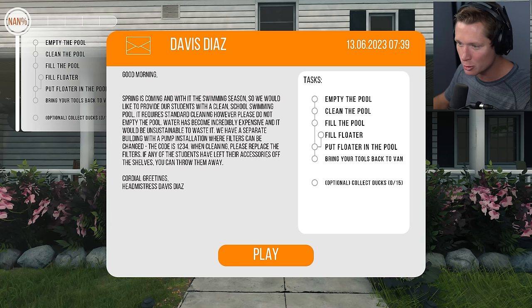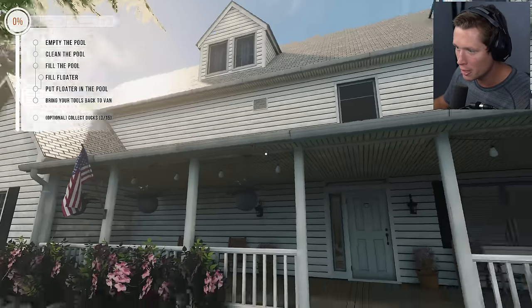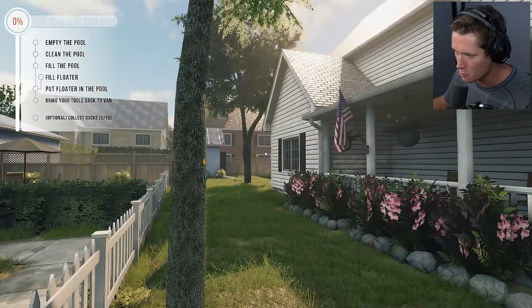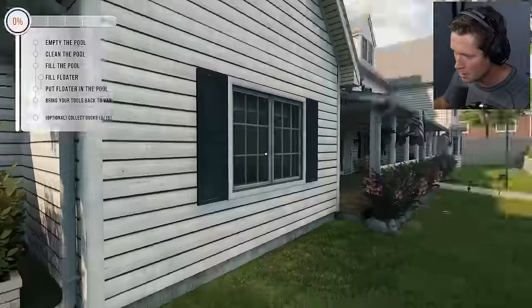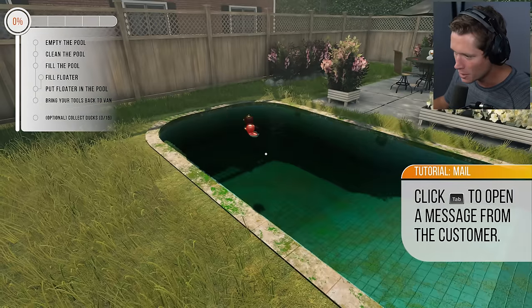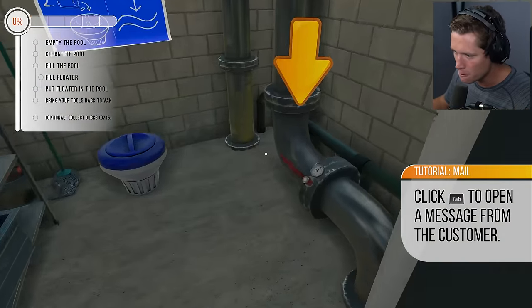Our first job — starting small but we're gonna get it done! Beautiful house here, love it. This is the American dream right here: you've got a pool, some flags, a big white house with a white picket fence... and a really dirty pool. Yeah, this thing needs some help.